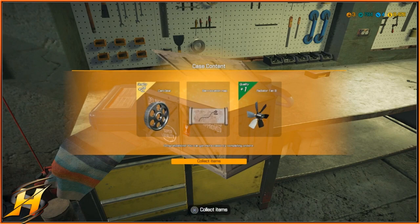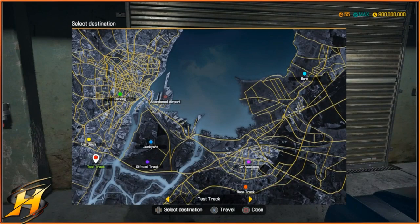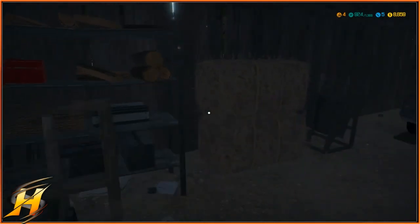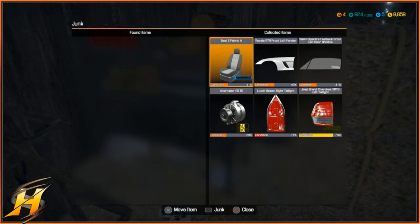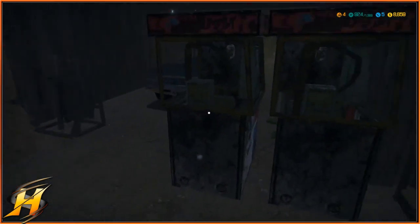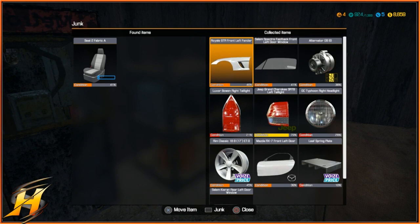As you can see it just basically says barn finds so it doesn't highlight anything that I'm actually going to be finding in the barn. At an early level there's not a lot of point in going to them because firstly the parts you're going to find in these barns are either very low spec or not worth a lot. Occasionally you'll find some good stuff but it's very few and far between.